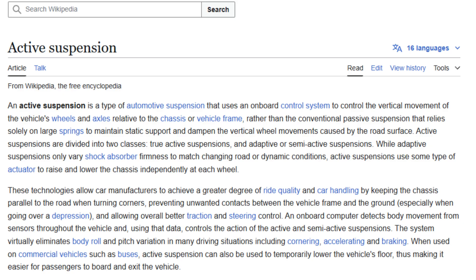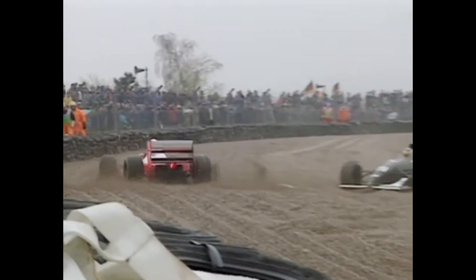So first of all — what is active suspension? A quick Google search on Wikipedia tells us that active suspension is a type of automotive suspension that uses an onboard control system to control the movement of the axles and the wheels relative to the chassis, rather than conventional passive suspension that relies on springs to maintain support and dampen shocks. It automatically adjusts and adapts to the road as it comes, raising and lowering the car to keep it stable, and tries to eliminate body roll and pitch variation in cornering, accelerating, and braking.